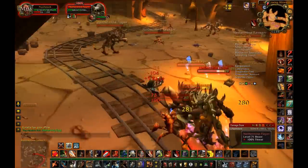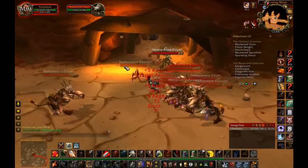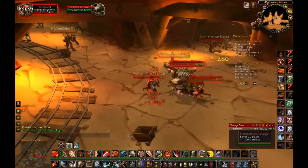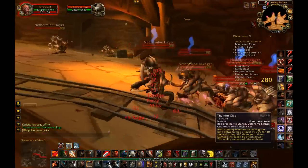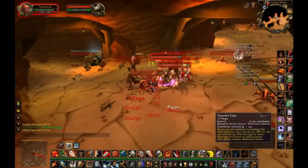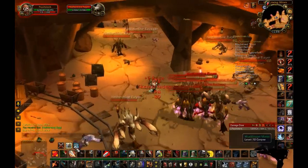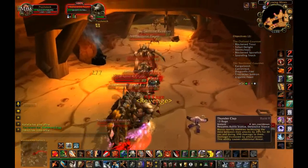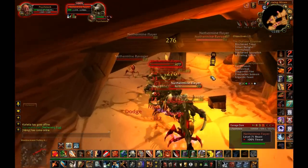Now, depending on your class, this might be easier or harder, as well as your level. You can do this at level 70. What you're going to want to do if you're going to kite these guys is make sure you do damage to them every once in a while. Best way as a warrior is to do thunderclaps as often as you can. They have usually about 6-7k HP, so you're not going to kill them while kiting — that's for sure.